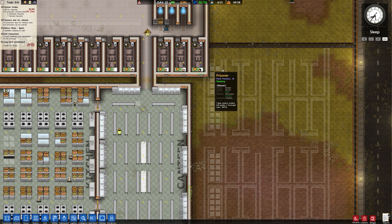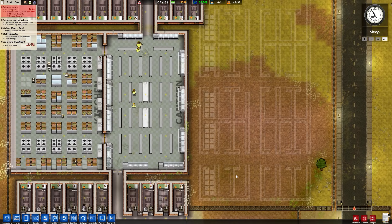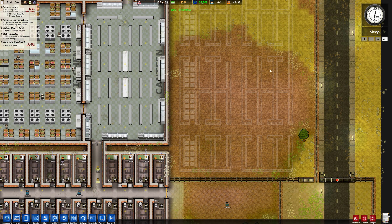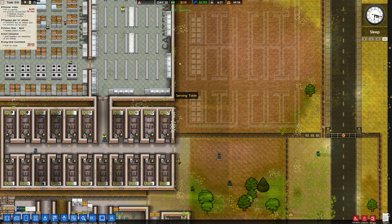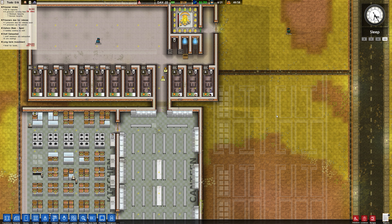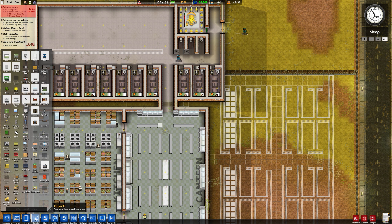And then we'll take the ten thousand pound grant to get this block built. I might do it in stages - this block here and then this block, or this block and then this block and then this block. We'll look how much the whole thing is and then we'll be able to figure out from there whether we can do it in one or if we need to do it in stages.